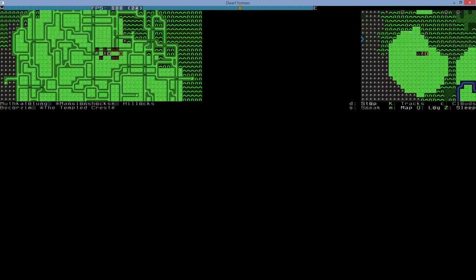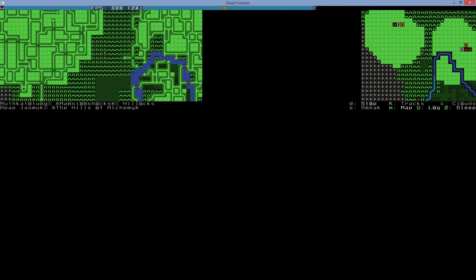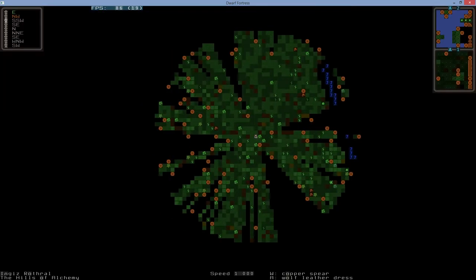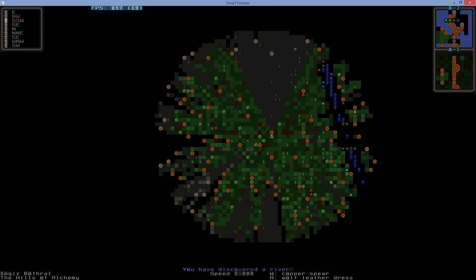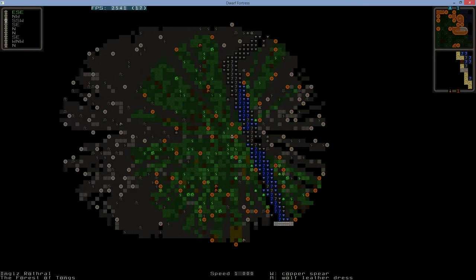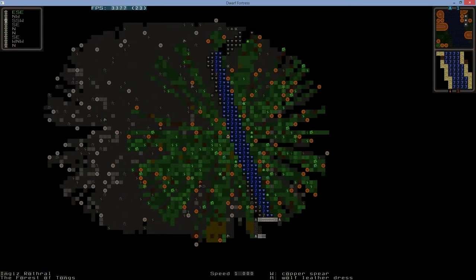On the map you can already see a river to the left — that's the first skill you're going to be training a lot. There is a little grind involved, especially in the early stages. That's why you took two points in swimmer — so you can actually swim and won't drown. Jump in the river.